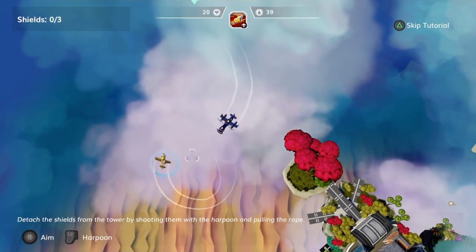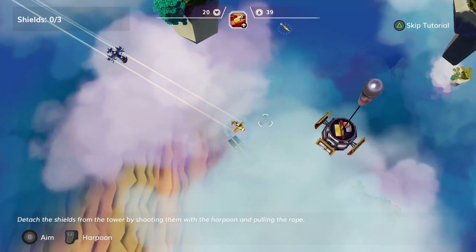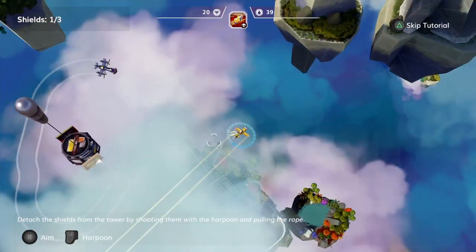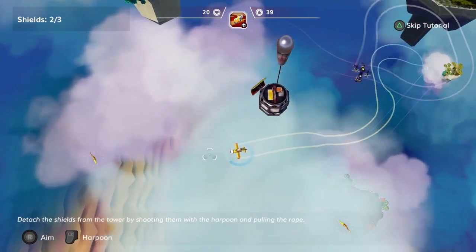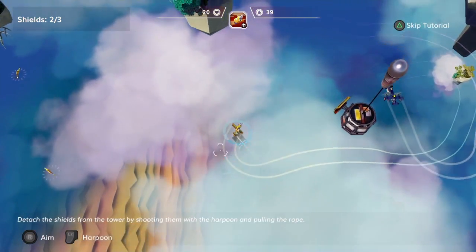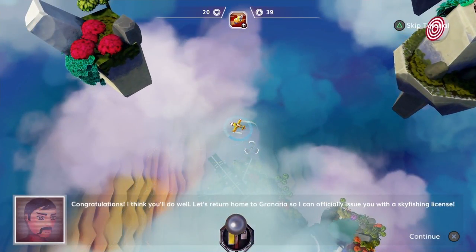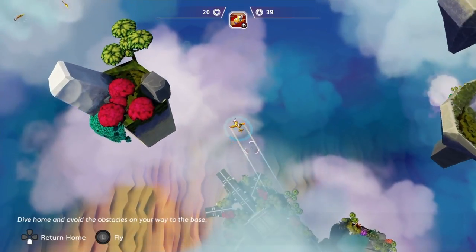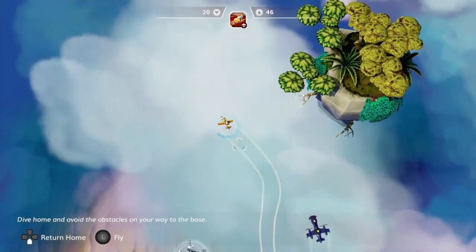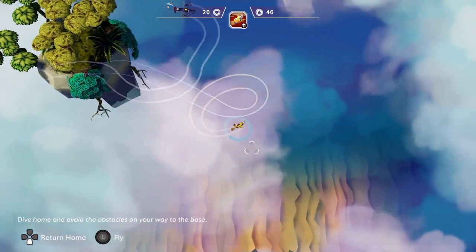Now we're going to be testing my harpooning skills. The harpoon is not something I've used much other than in the tutorial yet. You fire the harpoon and you fly away, dragging whatever you've attached your harpoon to off of said object. In this case it's the relay - there we go. So we've removed all of the shields and we're now free to use our fishing license.